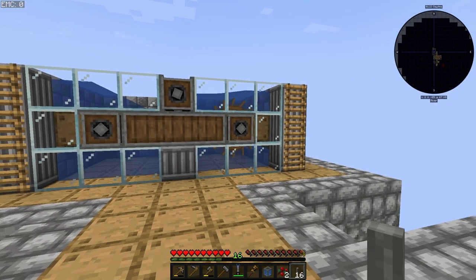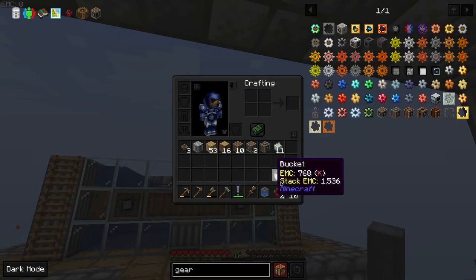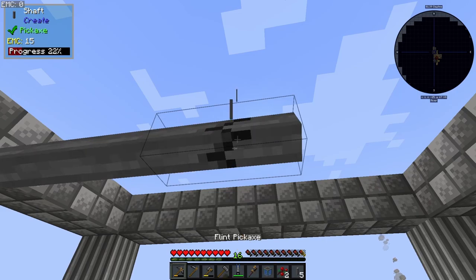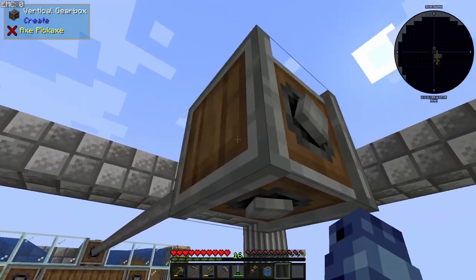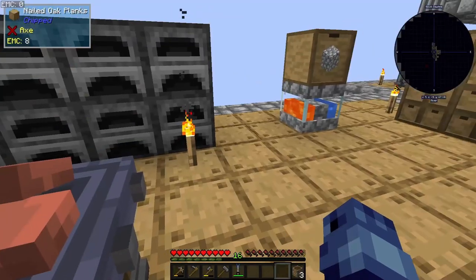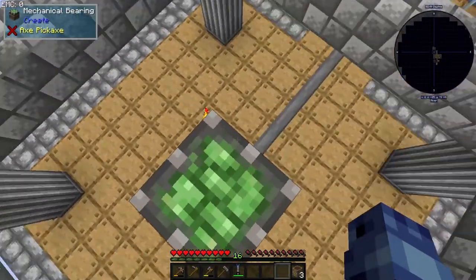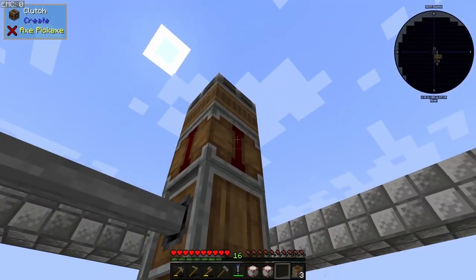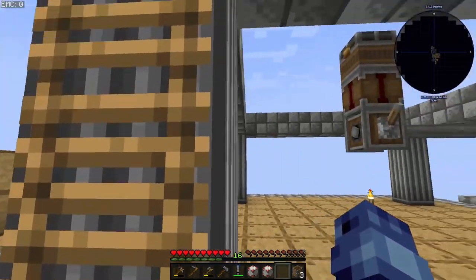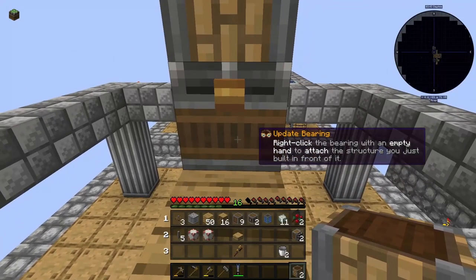The generator is done — I've put one water wheel for now and will add more later. I ran some shafts and aligned them to the middle, then placed a vertical gearbox pointing up. I also added a mechanical bearing — that's pretty cheap. The setup is: a clutch, then a bearing, and I'll just use a lever directly rather than a receiver here.